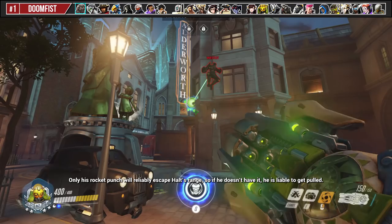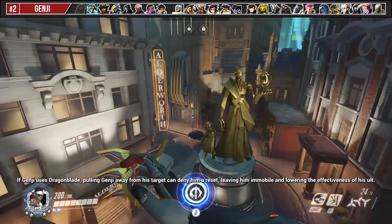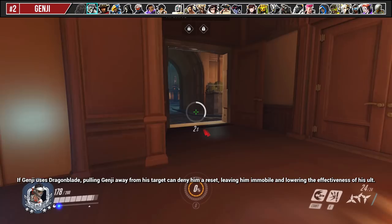Genji can deflect Orisa's Halt, so aim the Halt at the ground or detonate it early in the space around Genji to keep him at close range. If Genji uses Dragonblade, pulling Genji away from his target can deny him a reset, leaving him immobile and lowering the effectiveness of his ult.